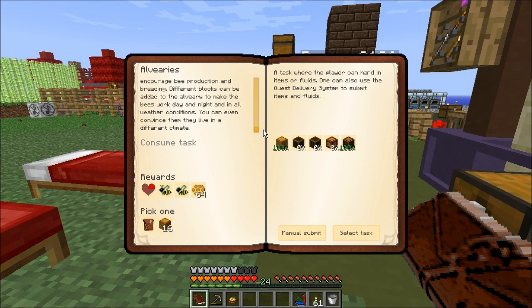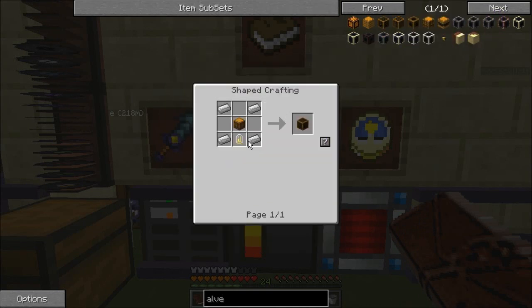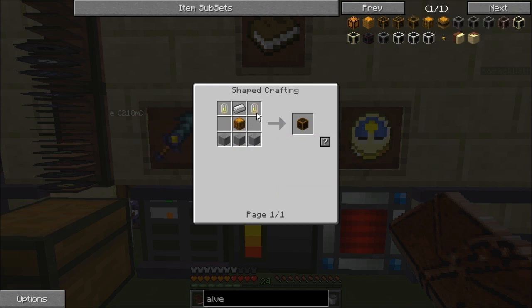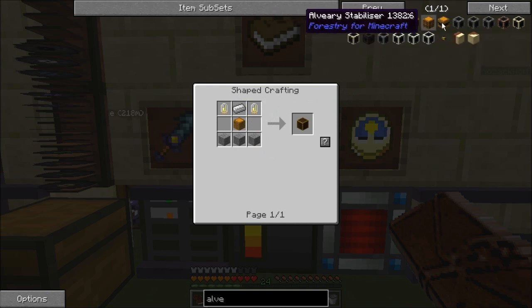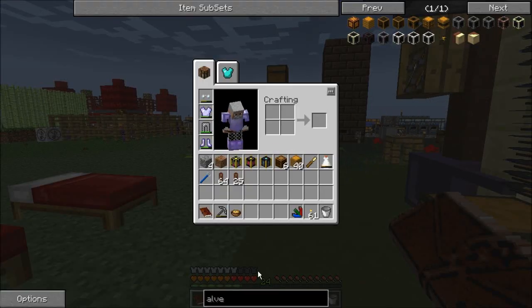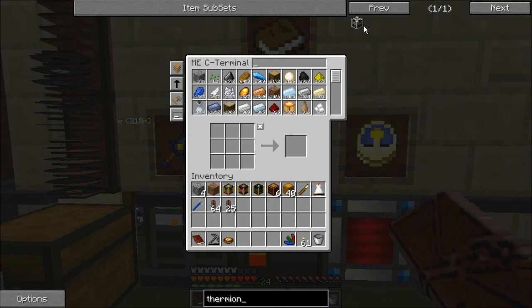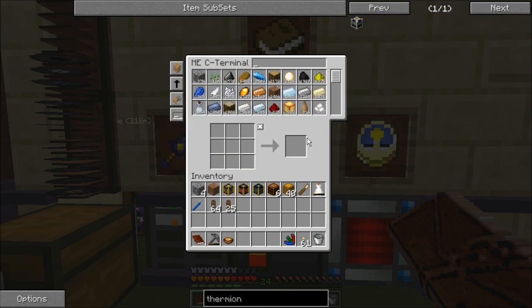For the Alviaries quest, we already have a frame housing and an Alviary as rewards. I need to make an Alviary fan, an Alviary heater, and Alviary lighting. The fan takes a gold electron tube, the heater takes two gold electron tubes, and the lighting takes a gold electron tube. Long and short of it is, we need a thermionic fabricator, which thankfully is very easy to make.